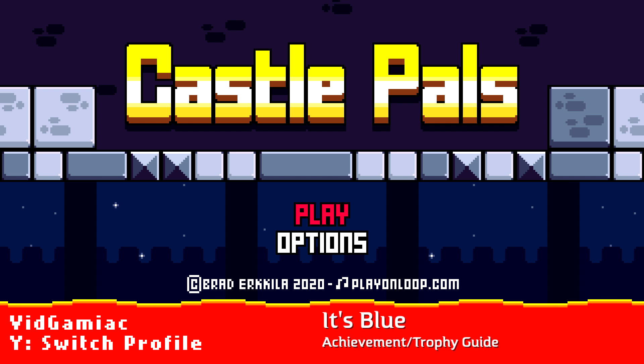Hey everybody, Sharon here from thegimiac.com. Here we are today back in Castle Pals grabbing the It's Blue achievement. This is to find the Blue Gem.